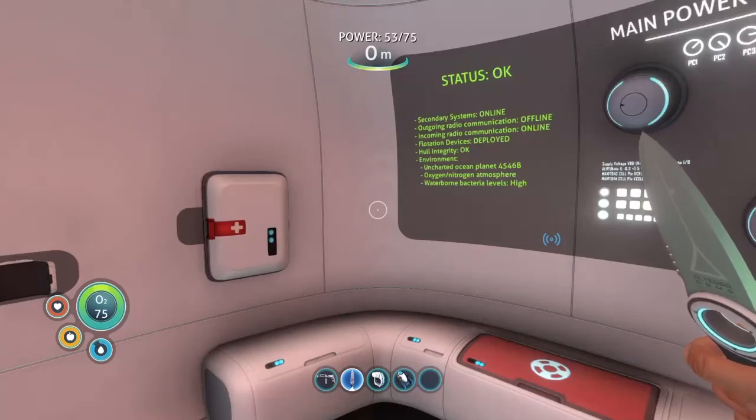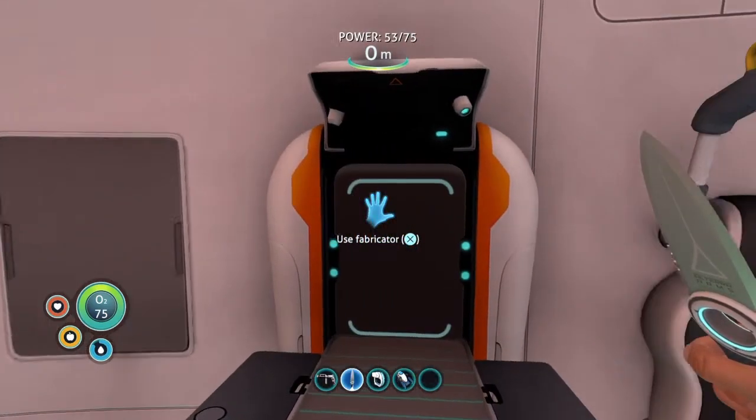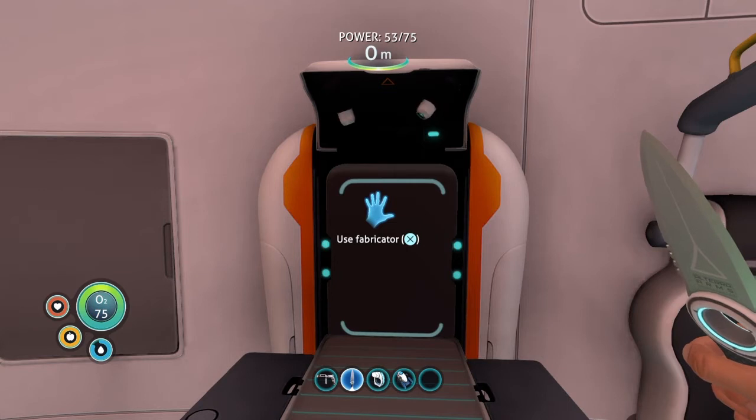Hey guys, welcome back to another Subnautica guide. Today we're going to be covering how to build a farm, and we're just going to do a really simple base. What this will do is actually get you food and water that you can just go back and pick up whenever you need it, so you don't have to keep hunting around for bladderfish and peepers in order to stay alive.